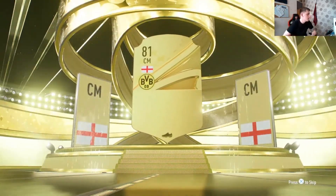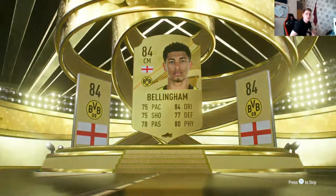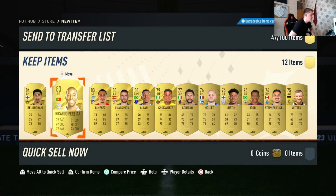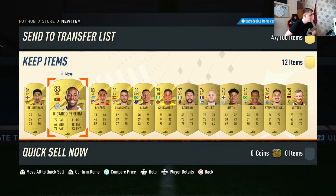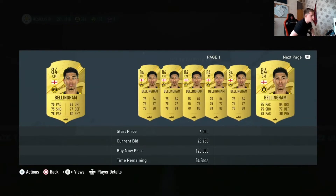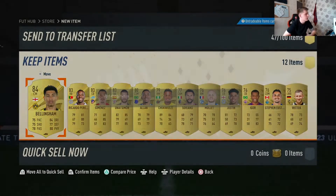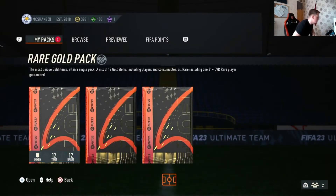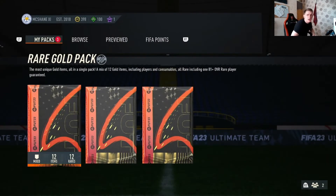English rare - Jude Bellingham. Not too bad, we'll take that. He's obviously got a decent card, Allen as well and Ricardo Ferreira - two players that could get into the team, three with Jude. That's more than anybody we packed with 45-600 FIFA points last night, which sums up how bad our luck was.